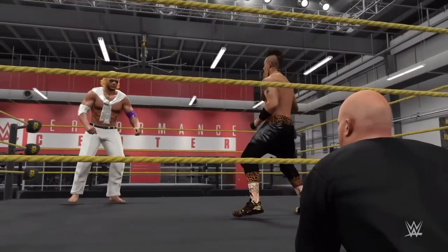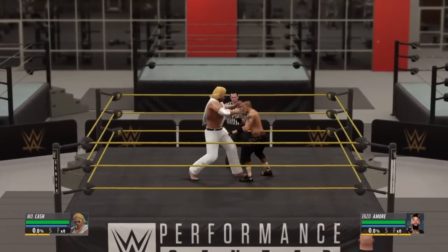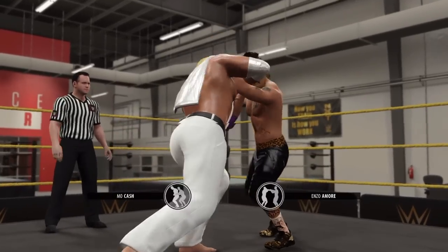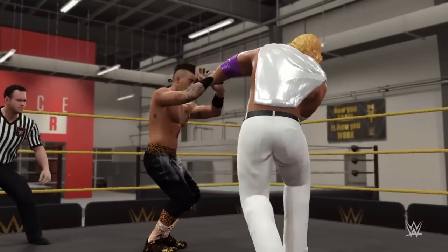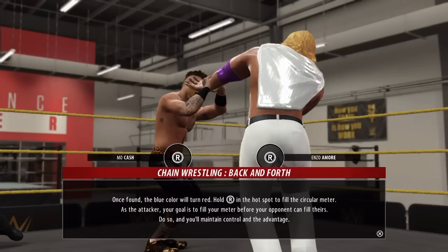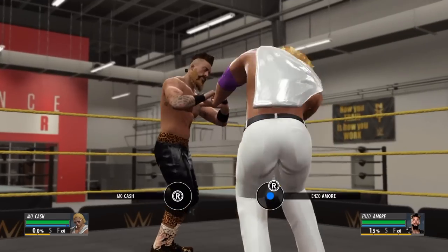We didn't miss much with the audio there — it basically said just get in there and train and kick this guy's butt. So starting up, this is really where the lockup happens here. You can grab your opponent with a side headlock, or grab around the waist. Basically got me in a little bit of an armbar here. This is where you use the analog sticks. It's a different type of game for me, so just bear with me. We will figure this out.